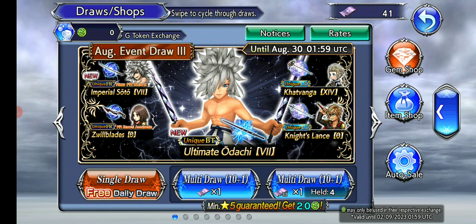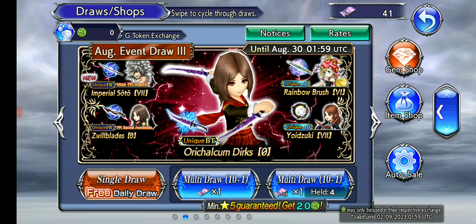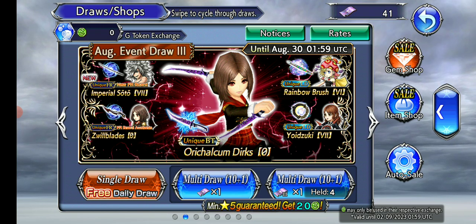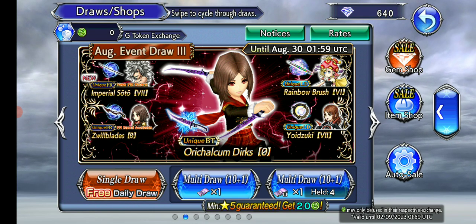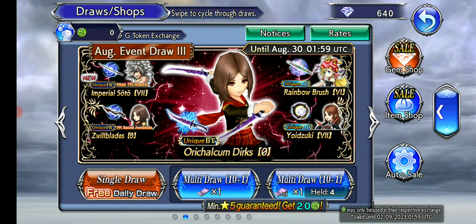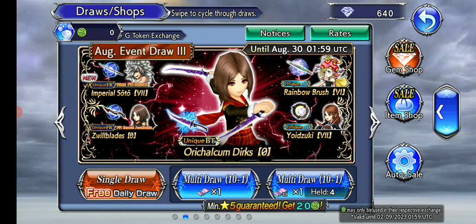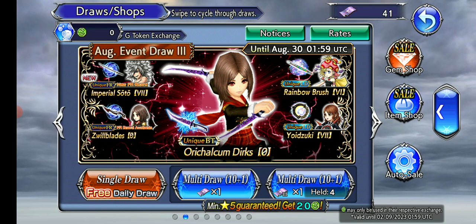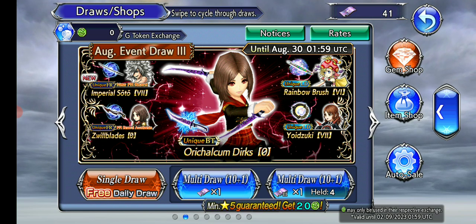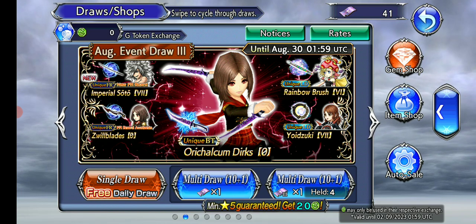Rem's FR is on this banner, so the secondary banner is, of course, Rem. She's returning with her BT and FR, along with Realm and Cisne on her banner. Honestly, both of these banners are pretty high value in my opinion just because of the features. Rem is very, very nice — her BT is really nice in that it makes the team essentially immortal, and she has a lot of healing, battery, and turn manipulation in her kit.